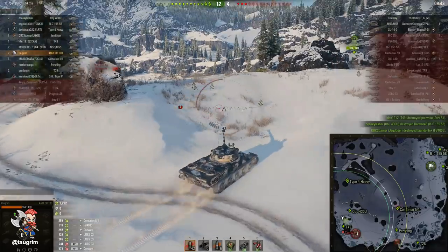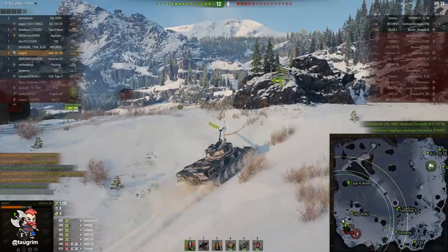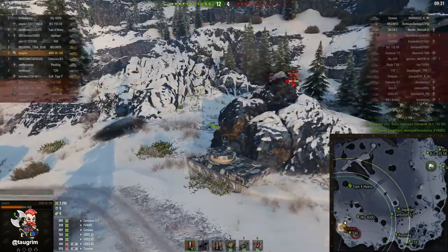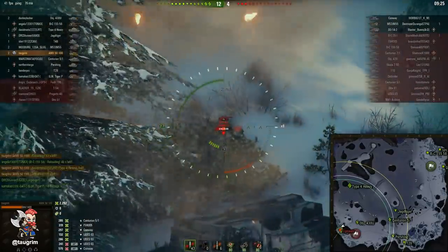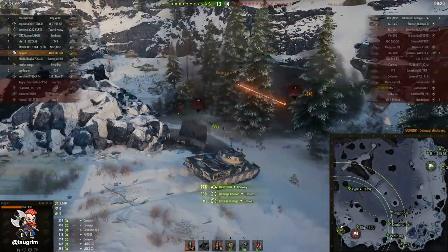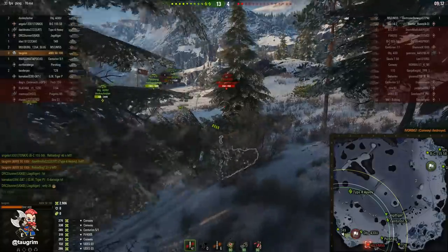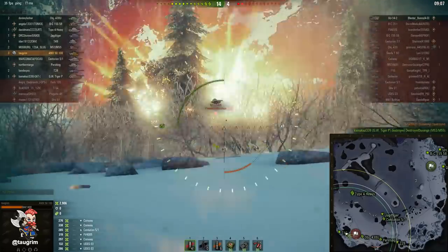I can push up with a lot of confidence here — this game is in the bag. The T49 is out in front of me spotting, and he's going to grab the attention of whatever he sees first. This is very common with players who camp or snipe, who tend to have lower awareness and fixate on the first fast tank — whether that's a light or medium — that's flanking them. So if you're an autoloader, a lot of times you can just pull up and unload your clip. This was a pretty one-sided affair.